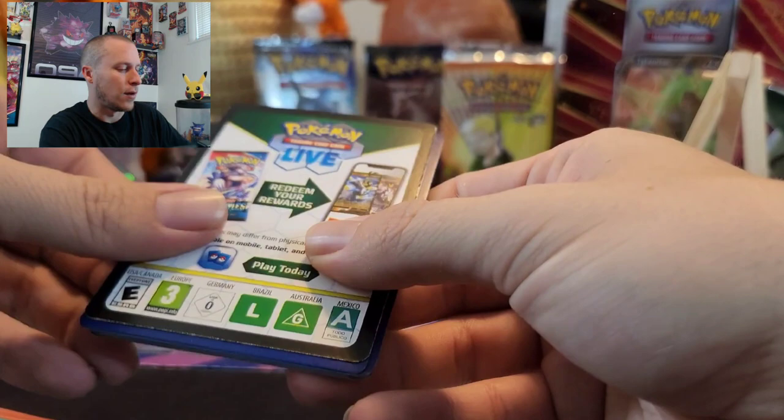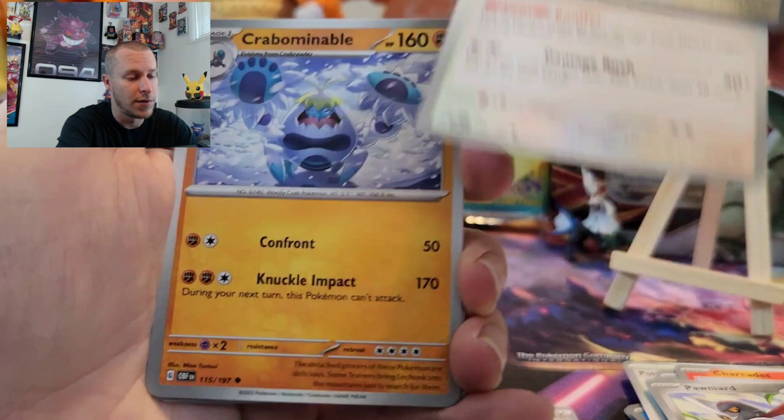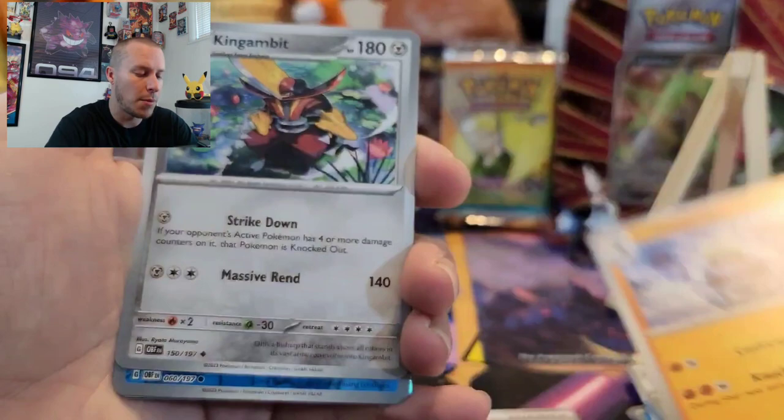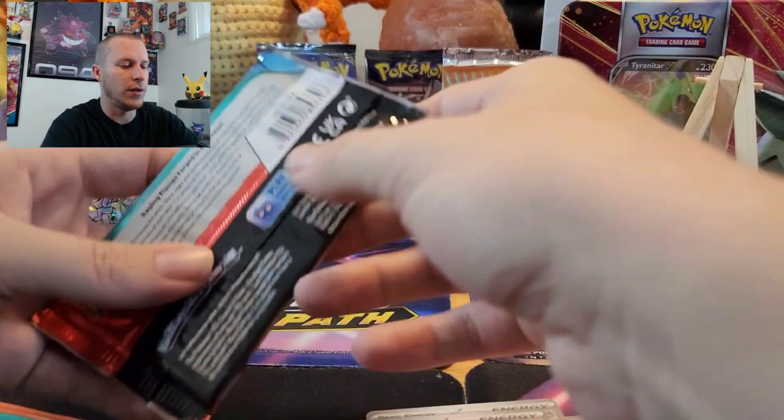Next pack — let's see if we can't continue our luck. We've got a Meltan, Charcadet, Pawniard — and by fire, I mean Charizard. Lillipup, a Bouffalant — I like that art, it's pretty cool, looks like a lightning bolt hitting a tree in the background. A Crabominable, a Iron Hands, Reverse Finizen, Reverse Patrol Cap, and then a Ceruledge. That's a good card for the Zoroark Box deck or whatever — counters a bunch of different decks. I haven't played it yet so I don't really know, but you guys can give it a shot if you play the game.